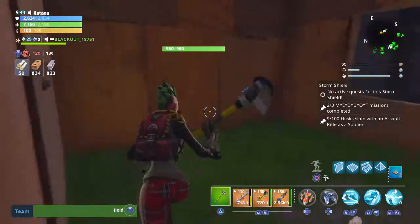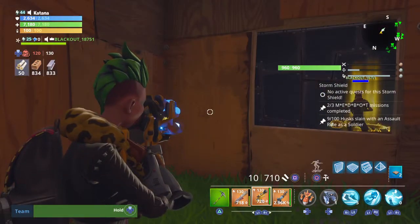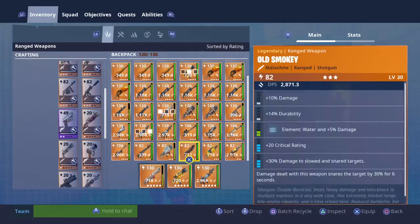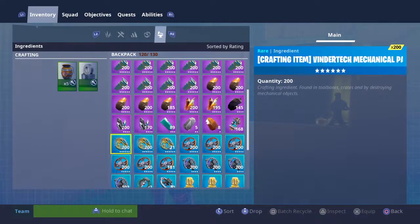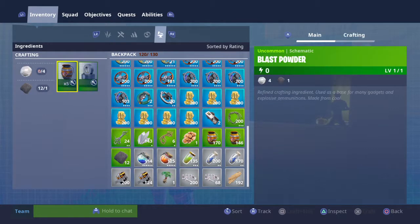I don't know if I want to trade this 130 Hydra. I'll give you a 106 god roll trash can — do you want to throw that in? I can't do it. This is probably the best modded gun right now.